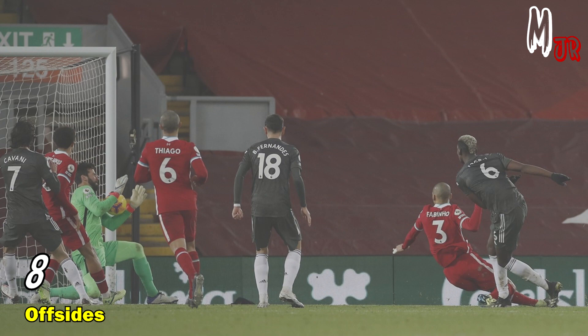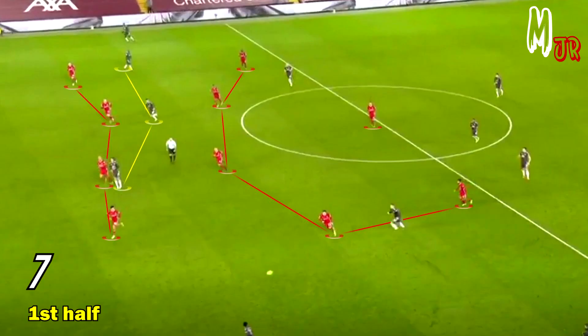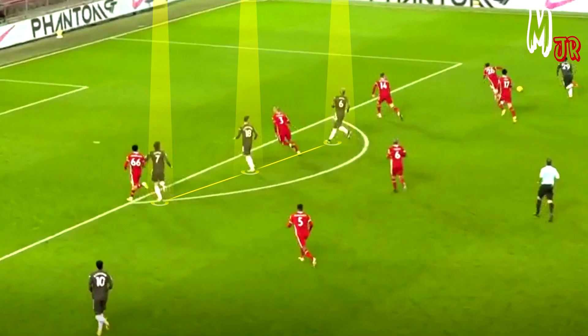During the second half, Liverpool used a 4-5-1 while defending. Manchester United tried pushing forward and created some attacks as they tried to grab the three points at the end of the match.